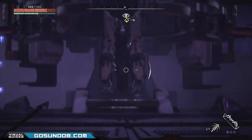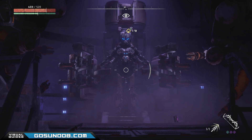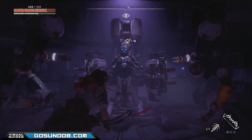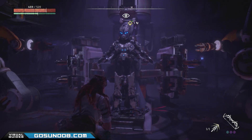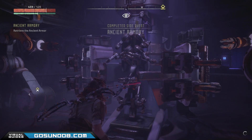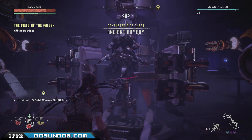Hey guys, this is Serge from GhostToNoob.com and I'm gonna show you how to get the only unique armor in Horizon Zero Dawn. This is a side quest that starts once you find a power cell. There's five of them that you need to collect to get the ancient armor, and I'm gonna show you the locations of all five power cells in this video.